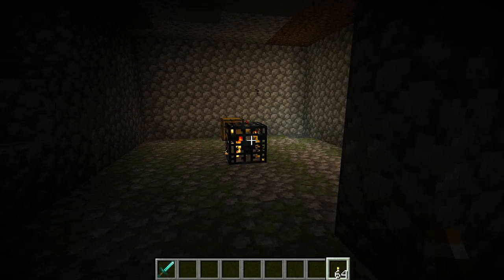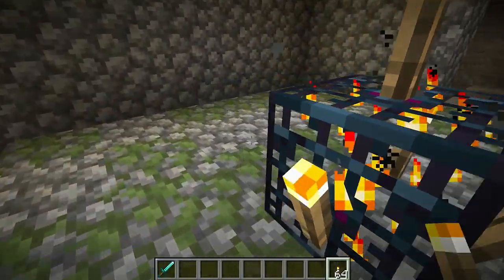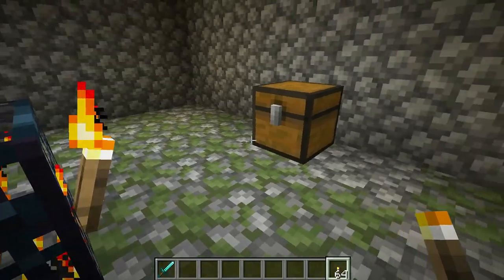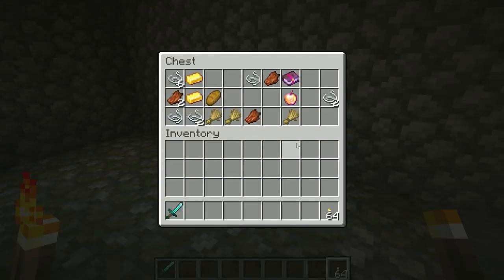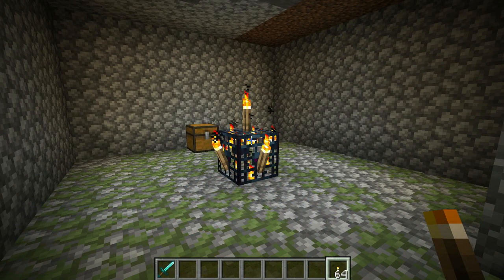First things first, obviously run in and light it up like a Christmas tree by placing torches all the way around your skeleton spawner, and then go ahead and loot all the goodies out of the chest. Now that you have lit up your spawner, it will try to prevent any future skeletons from spawning, but unfortunately while you're digging out the room you'll probably have a few spawns. It is survival mode and it's a little bit of a challenge, but you will get there.